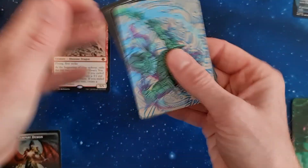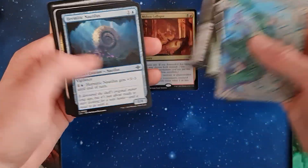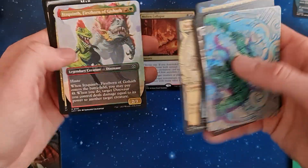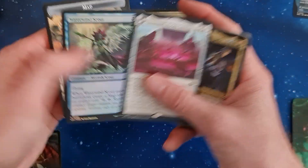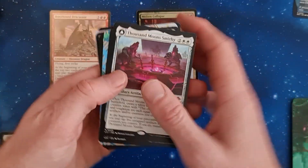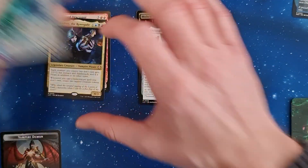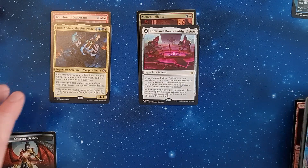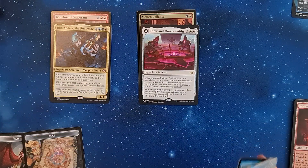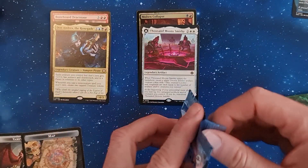So the second pack. Interesting, nice. A Hidden Necropolis. We've got Bartolomeo, Iquizent, Don Andres, Thousand Moons Smithy, and a Waterman Scout. Don Andres the Renegade — I think this one is one of the commanders. I've got a map, and I've got these interesting tokens.